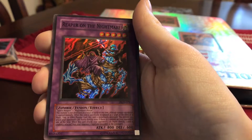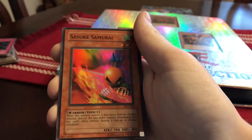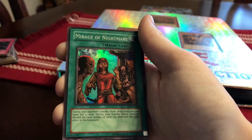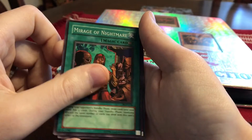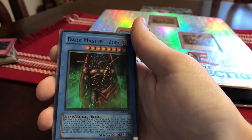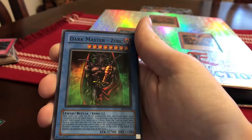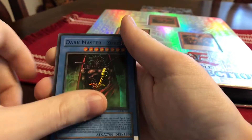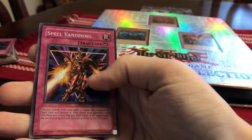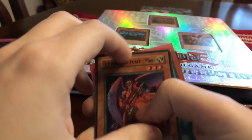These were from Pharaonic Guardian: Reaper of the Nightmare, Suzuka Samurai, Mirage of Nightmare, the Trap of Board Eraser. I believe this was from Dark Crisis: Dark Master Zork, Berserk Dragon first edition, and Spell Vanishing.